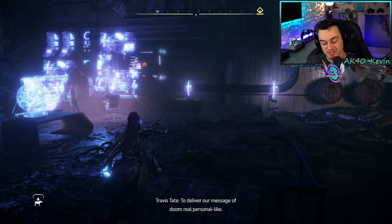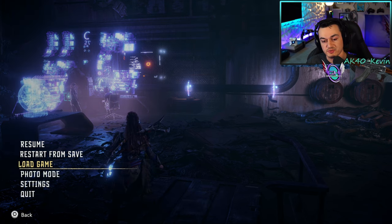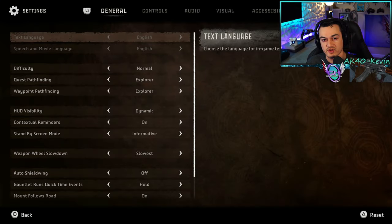To get into settings — I know this sounds incredibly rudimentary — you're going to press the pause button, then go down to settings. The first tab is general.